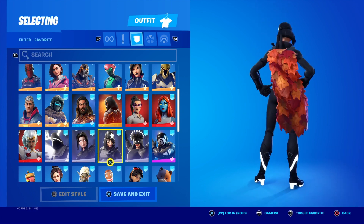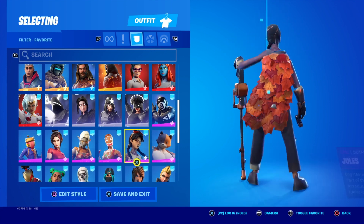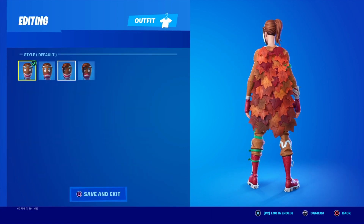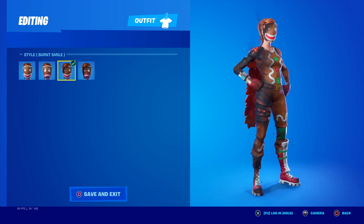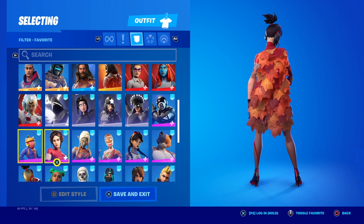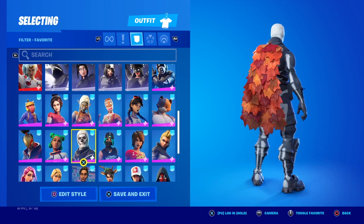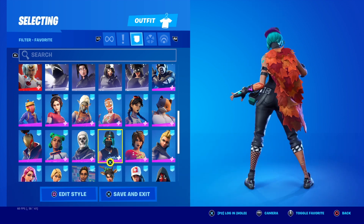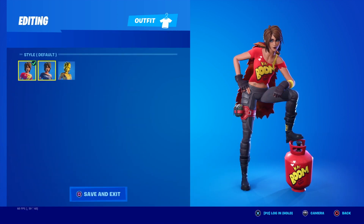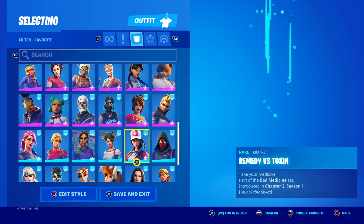All black skins obviously go with it well because black goes with everything. Ginger Gunner looks amazing — even the molten edit style looks really good as well. It goes with the red skins good; even Beef Boss is coming in here. Skull Trooper obviously goes with all black skins. I'm using the original edit style, but the other two would look good as well — no doubt about that.